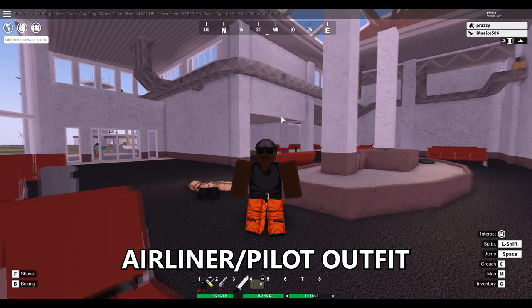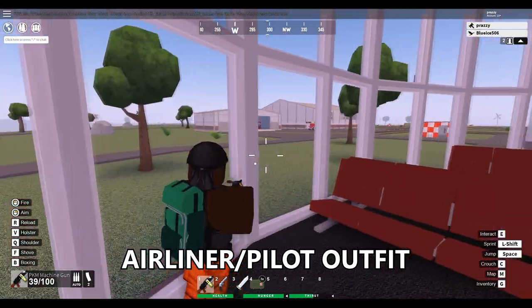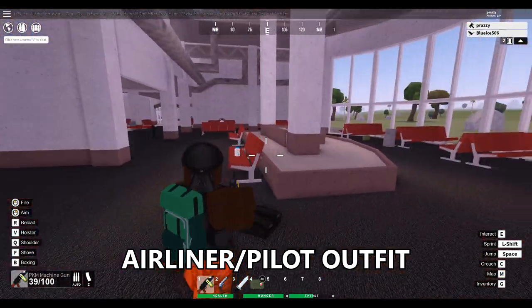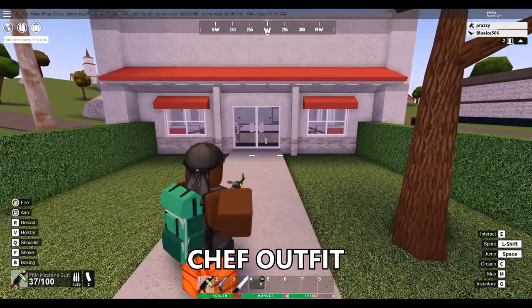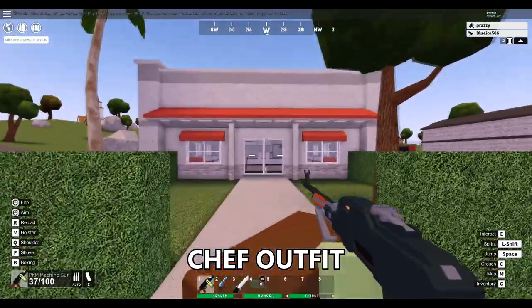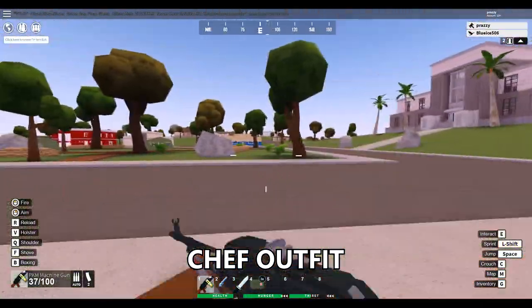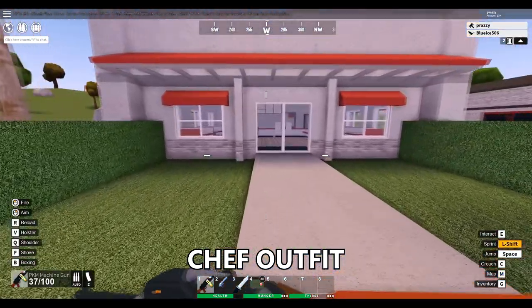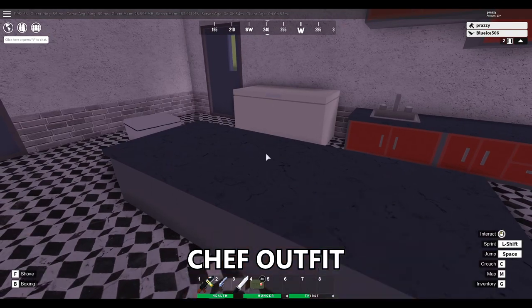The next outfit is going to be the airliner outfit that was recently added, and it actually spawns here at the airport. Once you come to this little side with all the hangars, you're going to enter from this door and find that it's going to spawn right here. The next outfit is going to be the chef outfit, and it spawns in restaurant buildings — you can find it in multiple places around the map, but for example this one is in Ashland. You're going to head to the back of the building and find that it spawns on this little counter right in the middle.